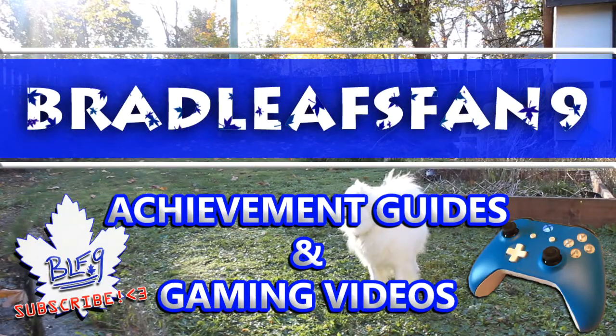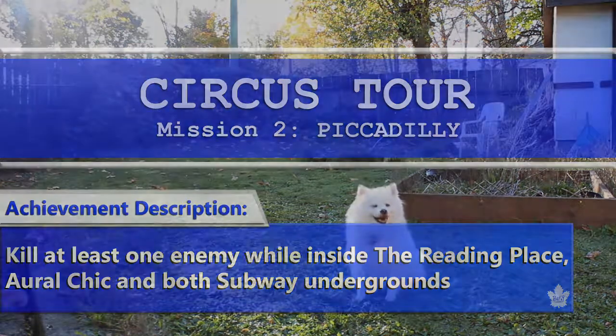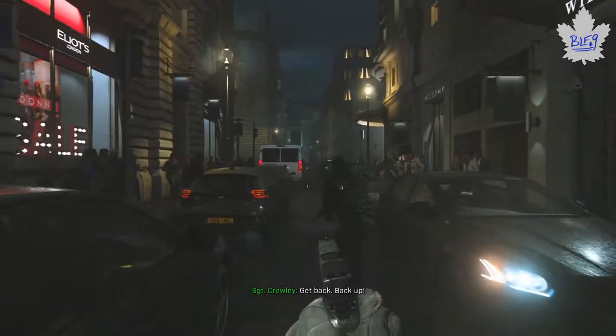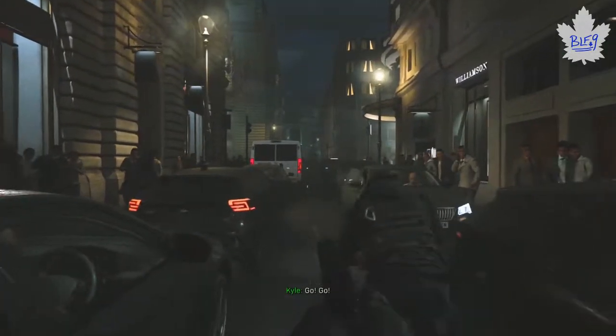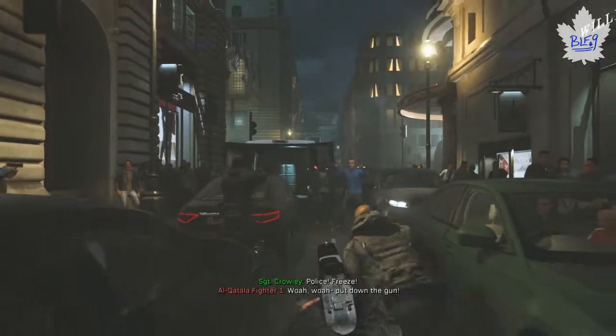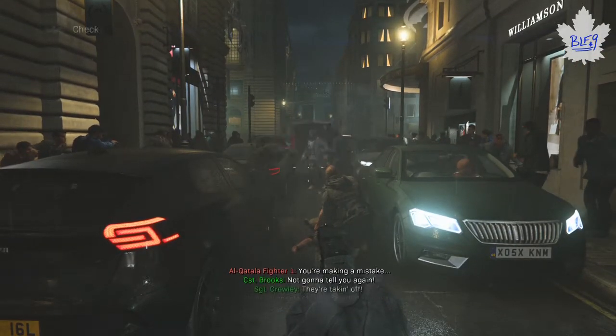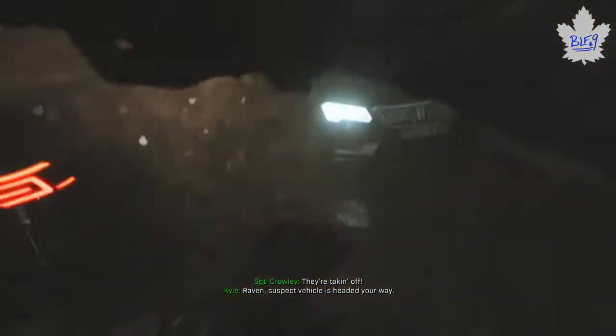Hey everyone, Bradley's Fan 9 with some Call of Duty Modern Warfare. This video will show you the achievement Circus Tour, which you can get in Mission 2 Piccadilly, where you need to kill at least one enemy while inside those four places. It's not about killing an enemy that's already inside — you have to be inside that area as well. You got to pay attention to how the achievement is worded, but I'll show you the four places and how to acquire a kill while standing in each of them.